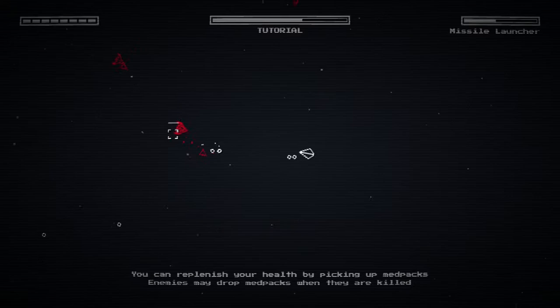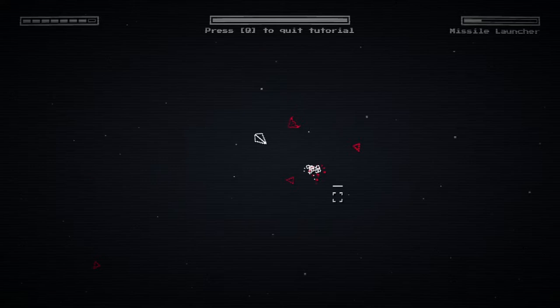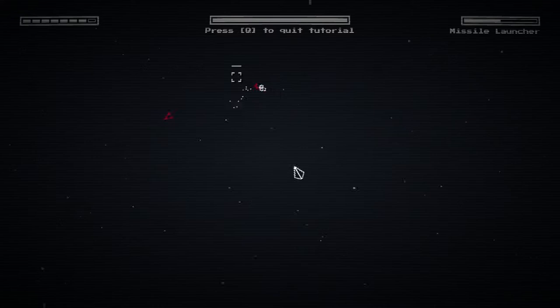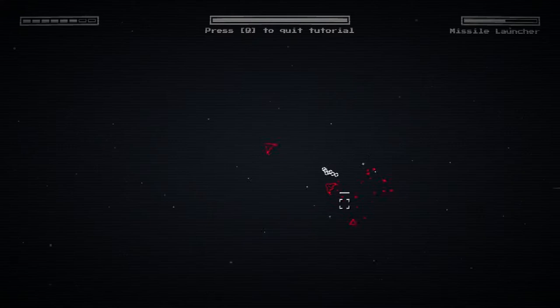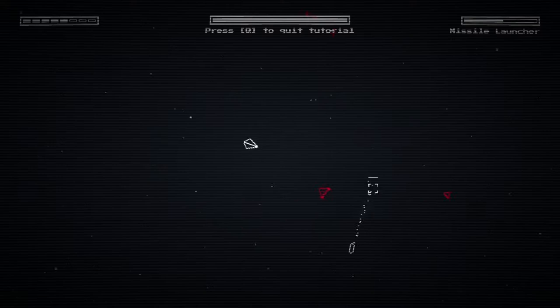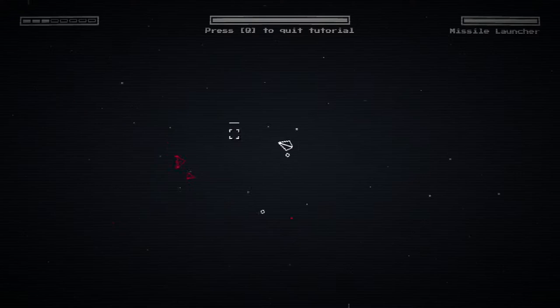Now I have a missile launcher — that's cool. Why am I collecting these white dots? I don't understand what the purpose is. I mean it's fun to collect them, but I don't understand why I need to. I really don't like the sound of the dash; it feels so much like taking damage. Gameplay is cool though, definitely not that easy — and this is just the tutorial. The enemies are so fast.